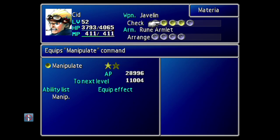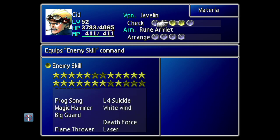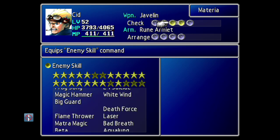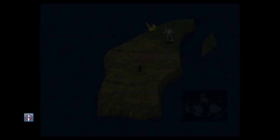The materia you're going to want for the setup is Enemy Skills with Level 4 Suicide. You're going to want to cast this twice in each battle, so make sure, if possible, you have multiple Enemy Skills with Level 4 Suicide so you don't have to wait for each character's turn. Also make sure you have the Manipulate materia on one character, and on a different character, have Morph.